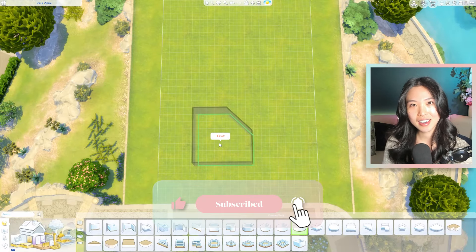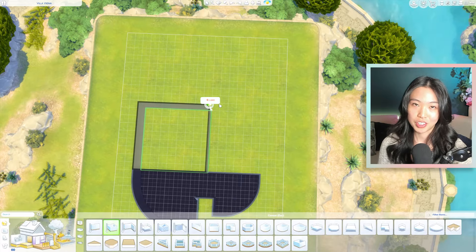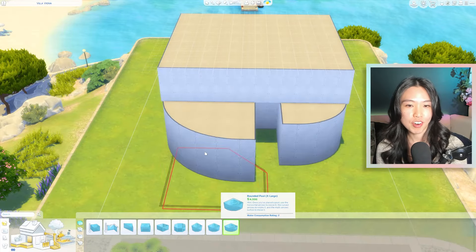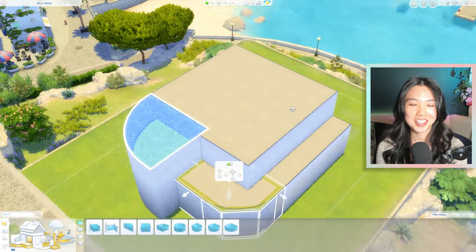Hey everyone, I hope you're doing well today. This speed build was inspired by the latest Sims 4 expansion pack, Lovestruck. Thank you EA Creator Network for providing me with a copy of the pack. So I decided to build an oceanfront romantic holiday house with some really unique architectural features.